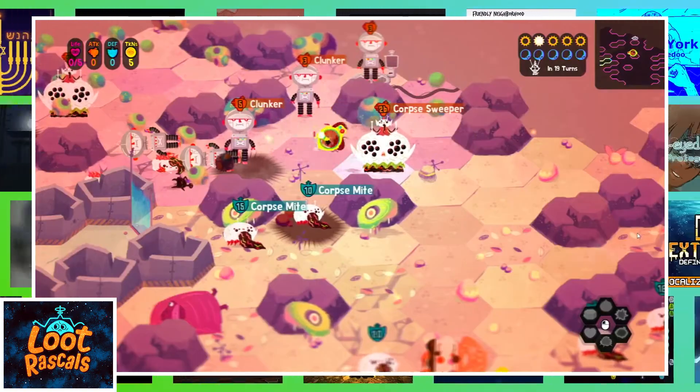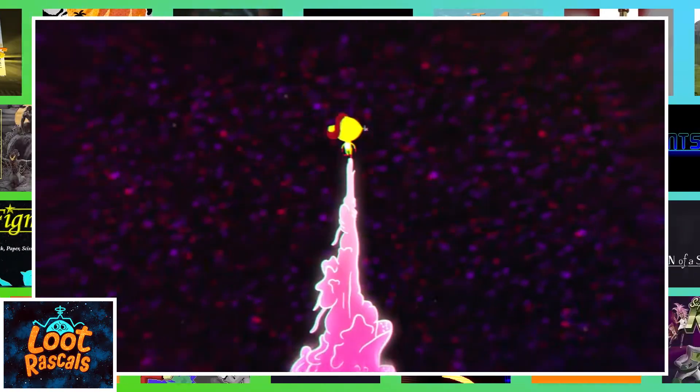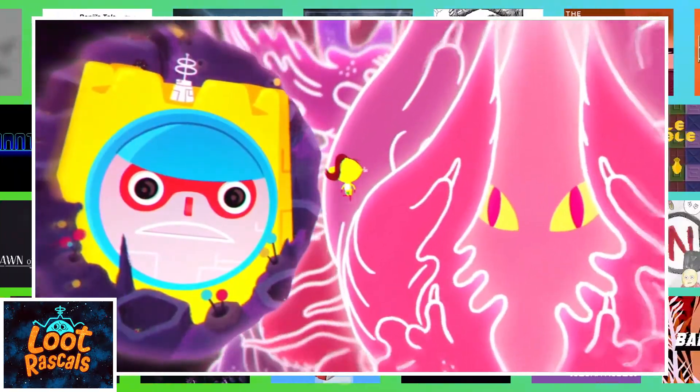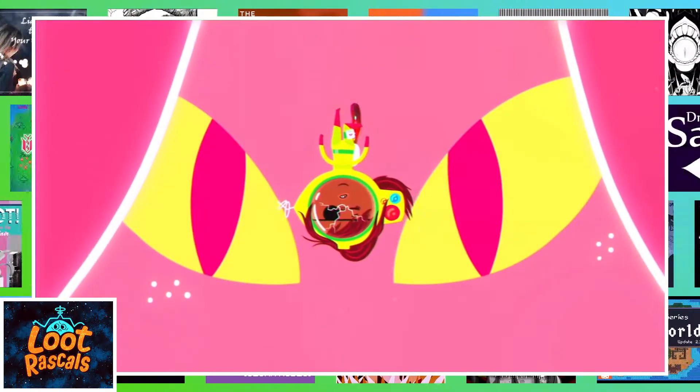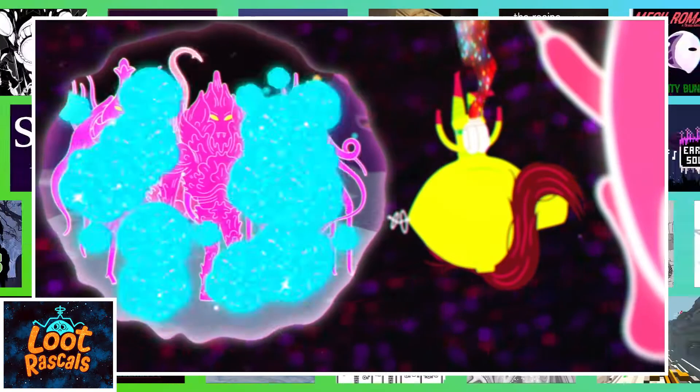It's a lot of roguelike. When you die for the first time, you find out that the magical god thing that caused you to crash in the first place needs your help clearing out the enemies in certain places. So when you die, the old one puts you back to normal again and you restart the level in a new world seed.